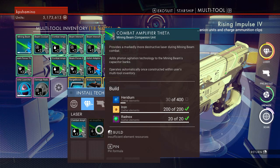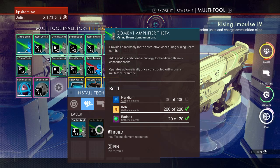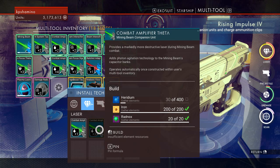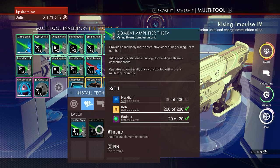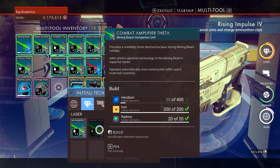That was the first guide for the first precious element. You can get Rednox on other planets too, but I think you always need extreme conditions. For me it was extreme cold — maybe you can get it on extreme warm too, but you guys need to check that out. I can only confirm the cold one.